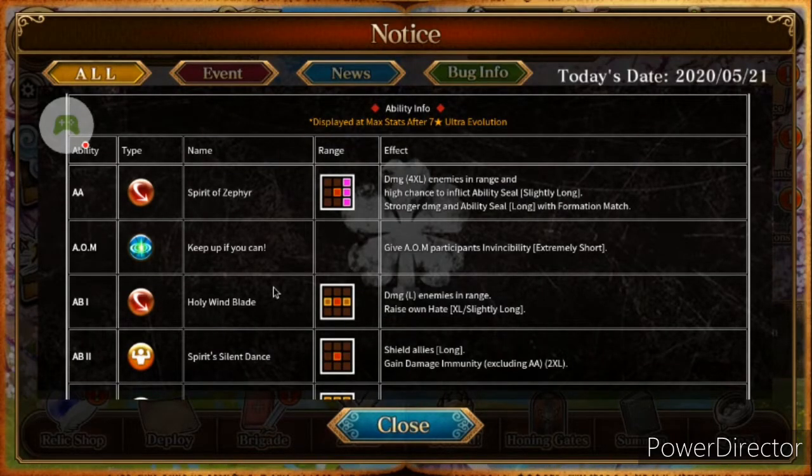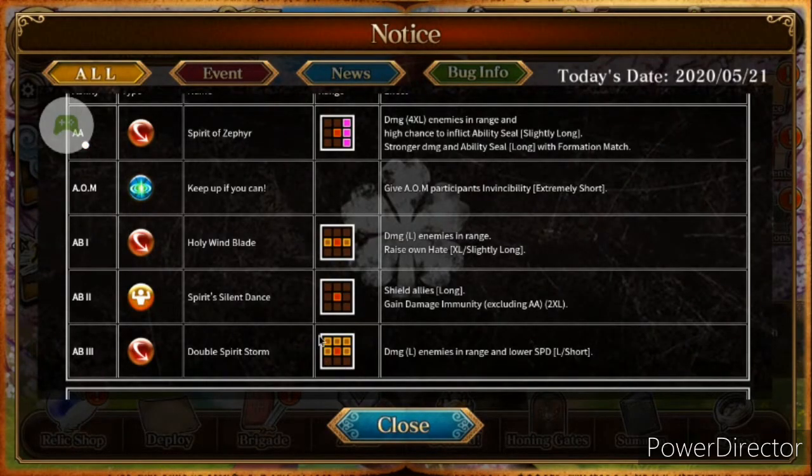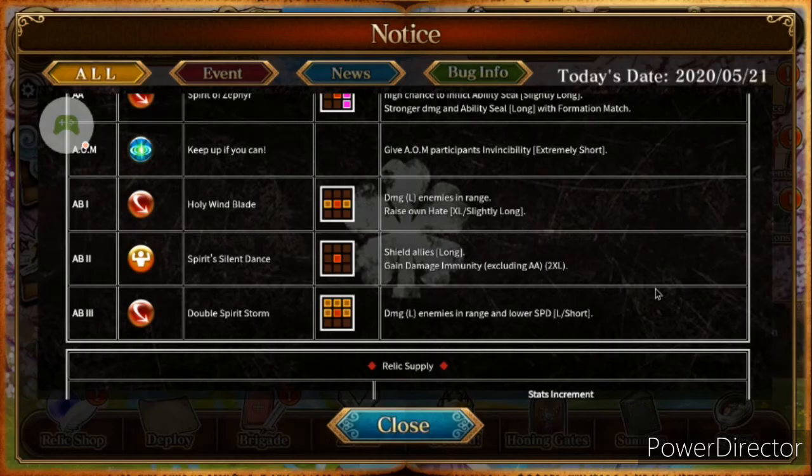AB1 is Holy Wind Blade — damage to large enemies in range, but raises own hate. For extra large enemies, the duration varies from a large amount of time to a super small amount depending on luck. AB2 is Spirit Slice Dance, which shields allies and gains immunity — excluding AA — for two times the amount of damage, which is extremely good.